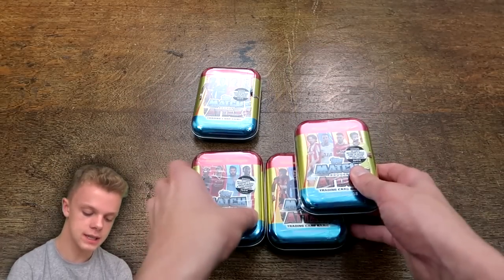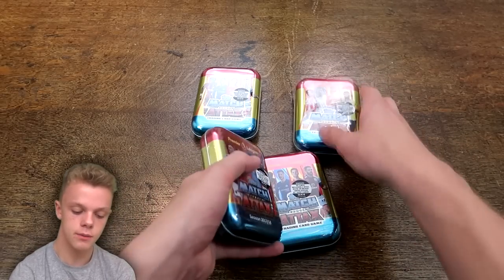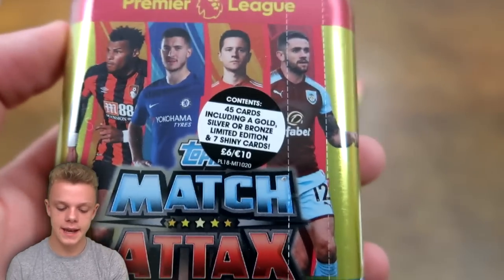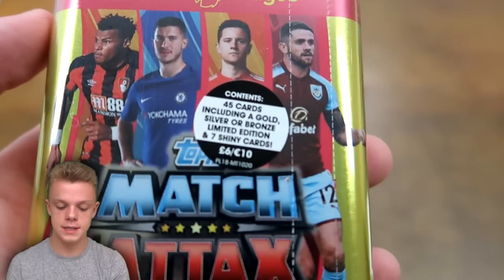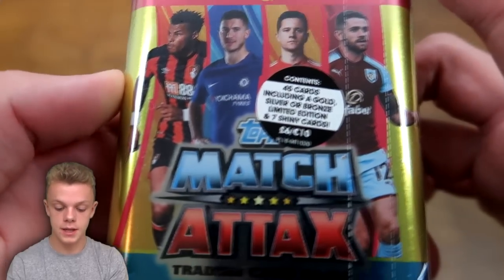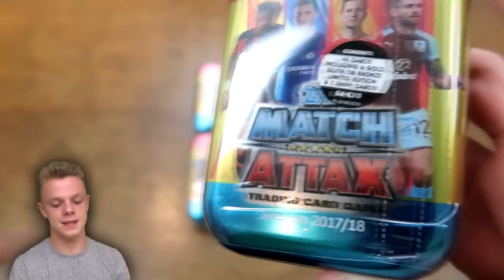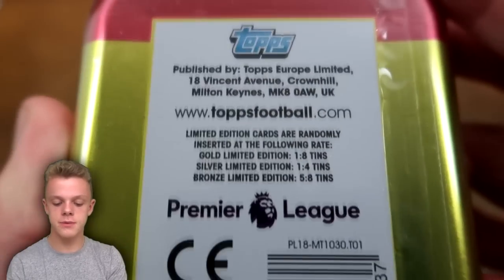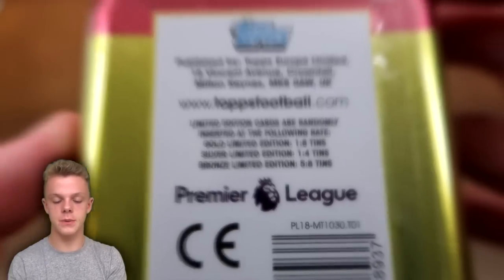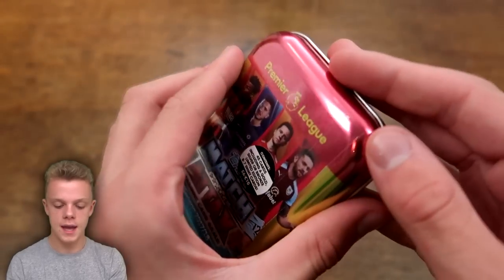We've got one of each different design — all three designs — and then one extra one as well. We'll start off with this Mings, Hazard, Herrera, and Robbie Brady pack. As you can see, it does contain 45 cards, including a gold, silver, or bronze limited edition card. There are also now seven guaranteed shiny cards, where we haven't had a guaranteed number of shiny cards before. It retails at £6 or €10 — if you're working in Euros, you're getting a bit ripped off because that's not anywhere near the exchange rate. The odds on the back are the same as always: one in every eight is how often you get a gold, silvers are one in four tins, and bronze limited editions are five in every eight mini-tins. Let's get the seal straight off and have a look.